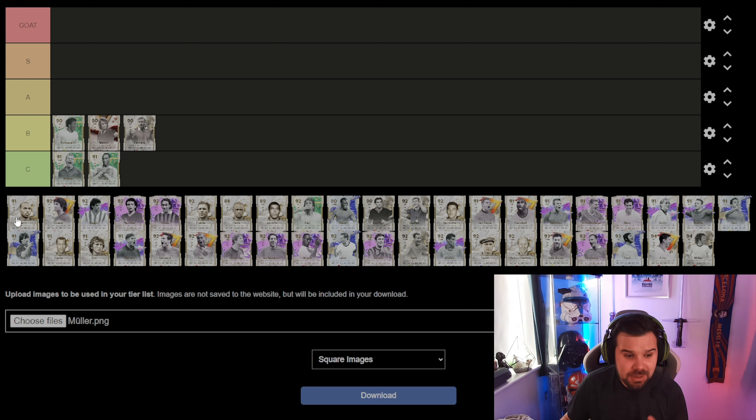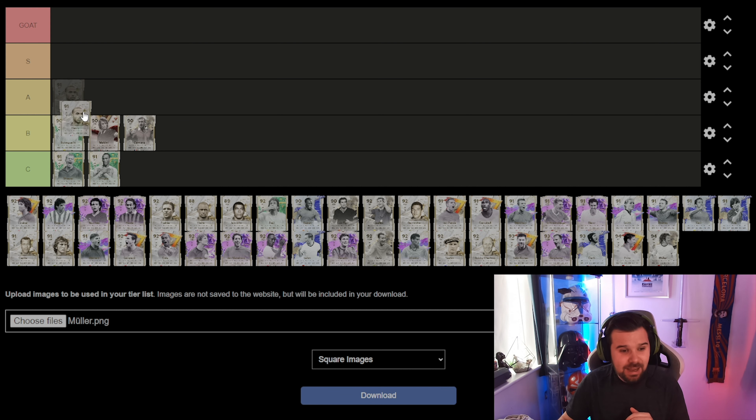Next up we've got Thierry Henry. I just did the evolution to make him five-star five-star — the Tricky Ricardo — and that card is amazing. I've been using him recently and he still cuts the mustard, but obviously he's got better cards on the game right now. I'm saying A class, honest to god — he still feels pretty damn good, especially for the price. I think he goes for like 250k, and you've probably got him from the SBC as well.